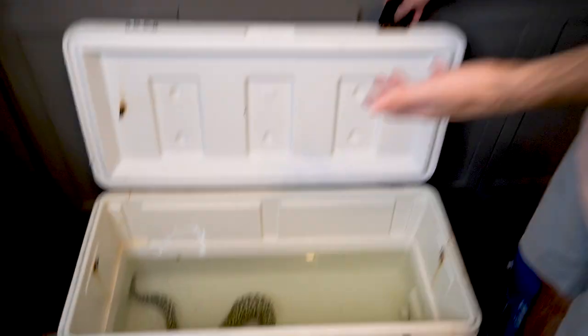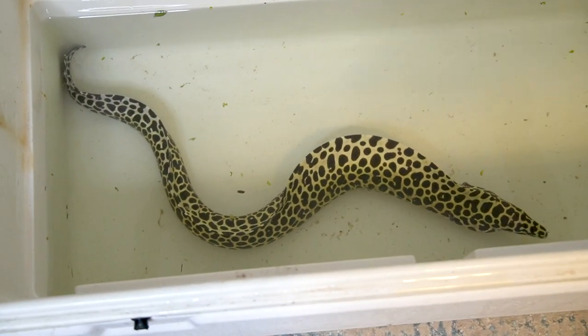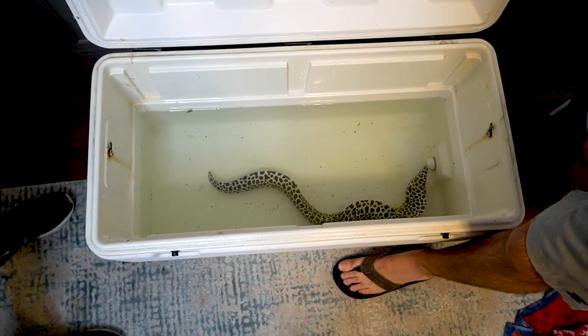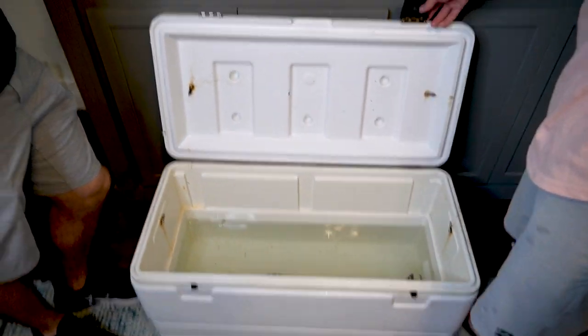All right guys, there he is — he's a lot bigger than we actually thought. Especially for you guys, you probably don't even think he's that big because he's always coiled up in the rocks. But when I tell you that he's big, he's huge. I'd say he's from tail to nose the length of the cooler — so yeah, I'd say he's three feet. We're going to head over to Barrier, it's just a short drive, and then we're going to get rid of these guys. Come back to the crib, fill this back up, remodel the whole thing — it's going to look beautiful.